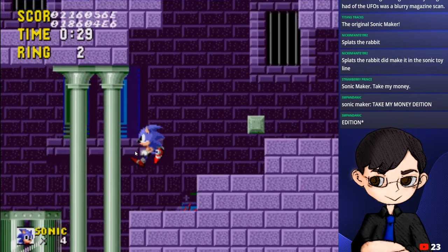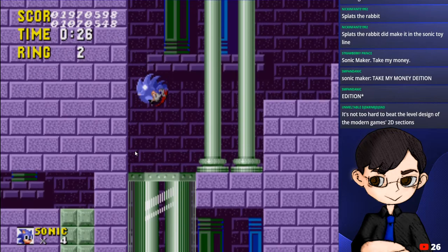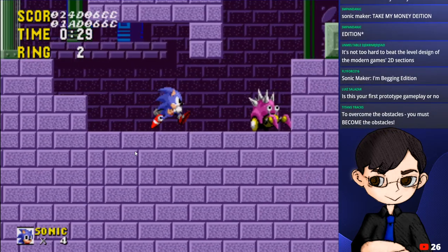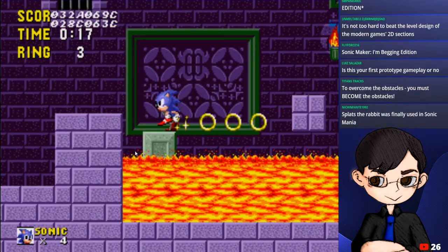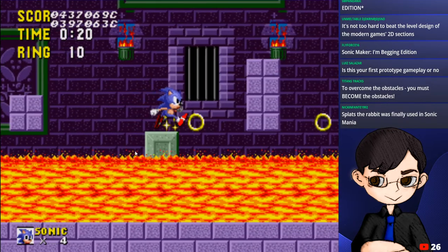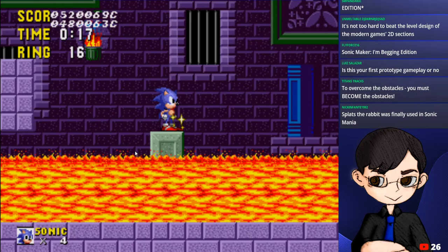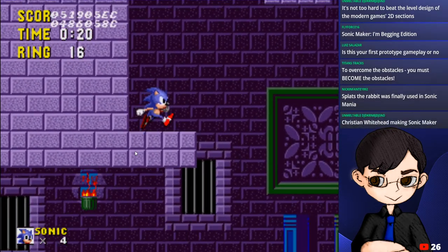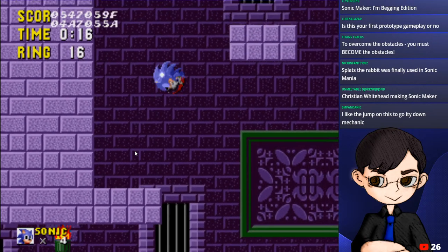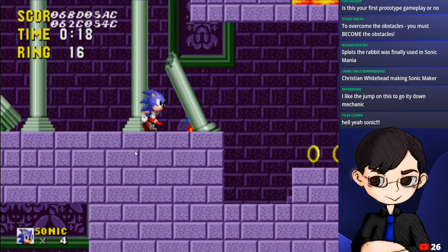I hope one day we see a Sonic Maker, though I kind of want more games by Christian Whitehead. Here's another one of those platforms you have to jump on to come down - it takes a crazy long time. It should just take one jump and slide all the way down. Apparently Spritzer Rabbit was used in Sonic Mania - they actually use a lot of beta elements in Sonic Mania. That's a game I'd like to check for its own cut content too.